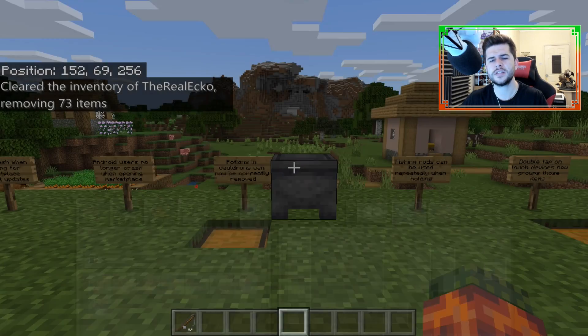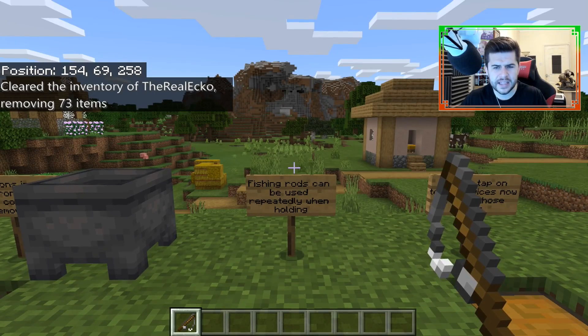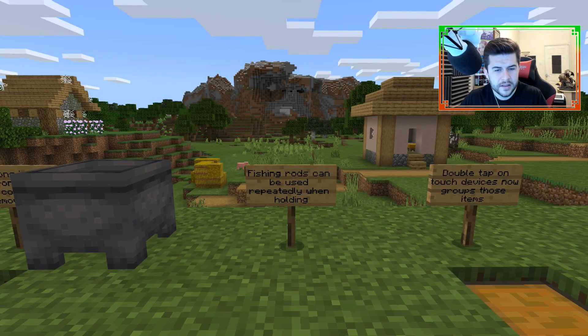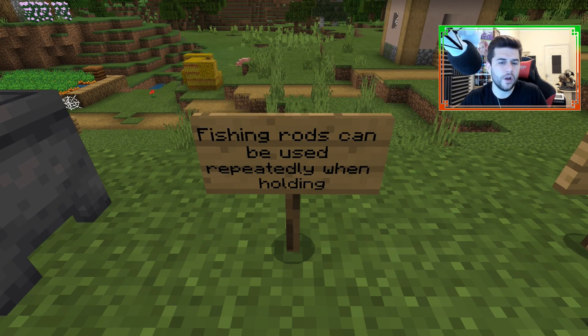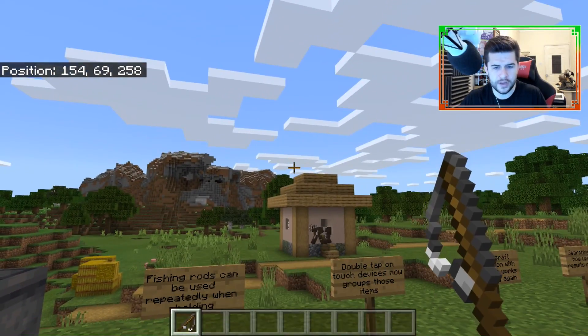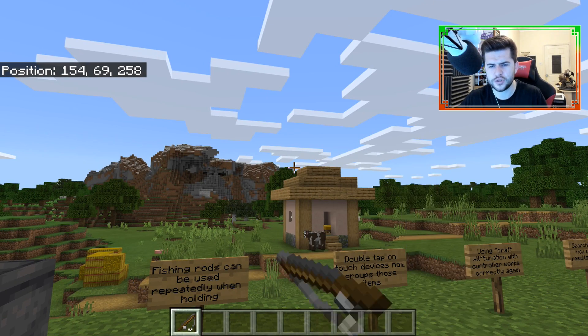This week's change also involves fishing rods — quite an interesting one. Does this mean the return of AFK fishing will be a little bit easier? Actually, I think they're going to make it harder. The change is that fishing rods can now be used repeatedly while holding — you can continuously cast like this, and it's quite fast.